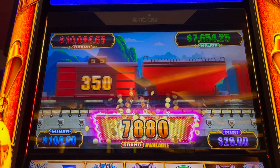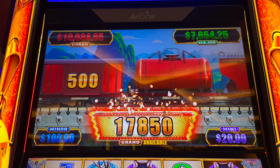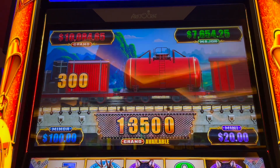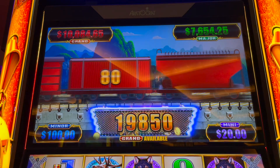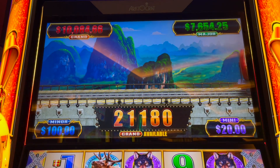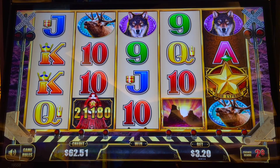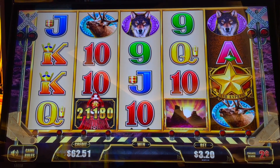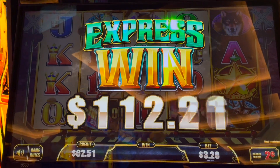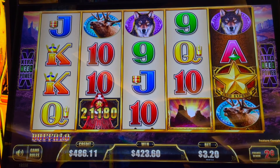$3.20 bet and we're up to $150, $160 — oh my gosh! We're at a $400 bonus! $422 on a $3.20 bet, started with $100 bucks. I don't know that I've ever just had that grand train come up like that, but heck yes I'll take it. Let's do a couple backups.